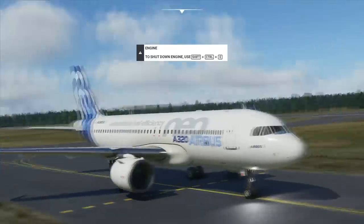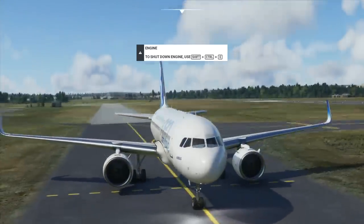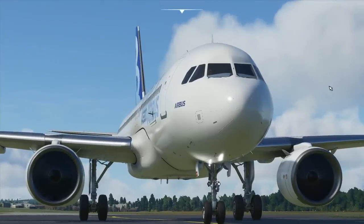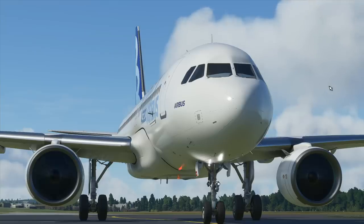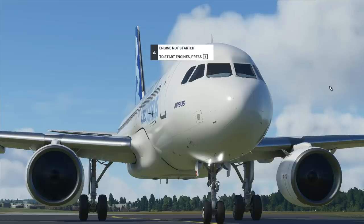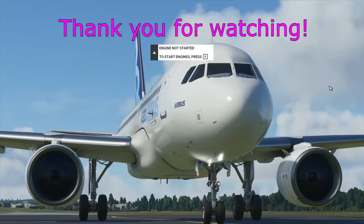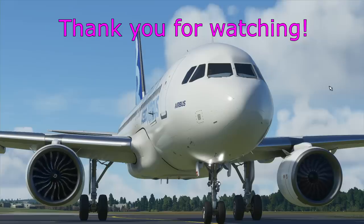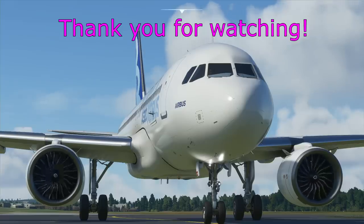Fuel valves close - correct - they spool down and the APU is taking the power for us. Let's have a look at that from the outside - and there they go, fantastic. So I hope you enjoyed that video. There'll be plenty more to come - we're going to talk about all sorts of things Airbus related, some tutorials, some other flights, different approaches into some of the trickier airports. Please do feel free to subscribe to the channel and you'll see plenty more of these videos in the near future. As always, this isn't for any real world use - it's just for our fun in Flight Simulator. Thank you very much for watching and see you again soon.